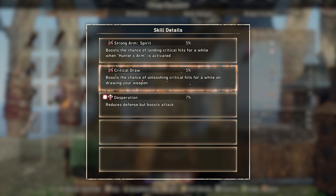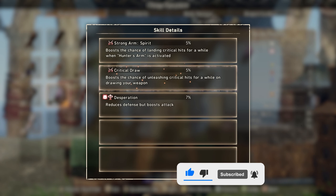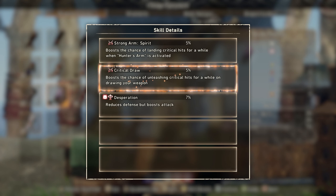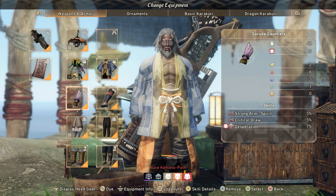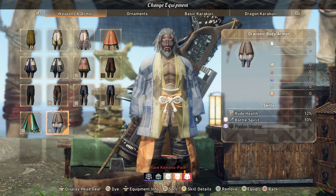On the gloves we're using the Garuda gloves. Strong Arm Spirit gives increased crit chance whenever you land your hunter arm attack, and Crit Draw gives more crit chance when you draw your weapon. Last but not least, Desperation again for another 7% attack — you know the deal, it makes us more squishy.